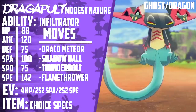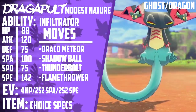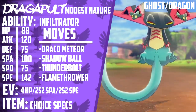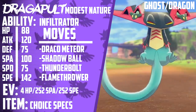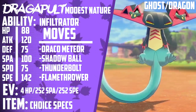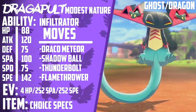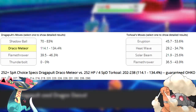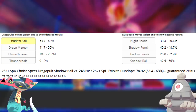You could also try to run a Choice Specs set, which deals less raw damage but has more immediate offensive potential without any setup. This set runs 4 HP, 252 Special Attack, 252 Speed with a Modest Nature, Infiltrator, and Choice Specs as the item. Its moveset is Shadow Ball, Draco Meteor, Flamethrower, and Thunderbolt. While Dragapult only has 100 Special Attack, its high speed and Choice Specs make this one of the most immediately threatening Pokemon in the format. The ability Infiltrator also allows Dragapult to bypass screens and substitutes. Draco Meteor will drop Pokemon like 4 HP Arcanine, Dracovish, and Max HP Torkoal. Shadow Ball will one-shot 252 HP Hatterene and two-shot special offensive Dusclops or most everything in the format.